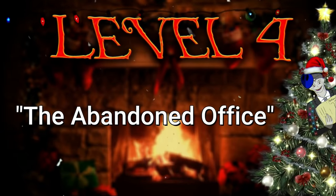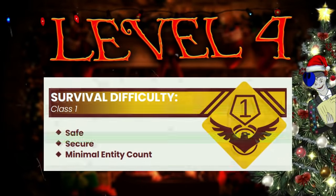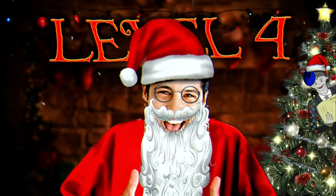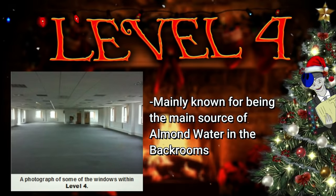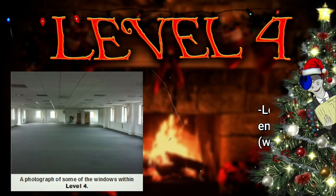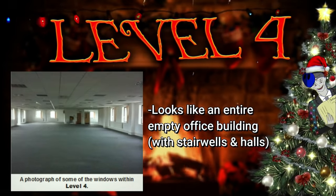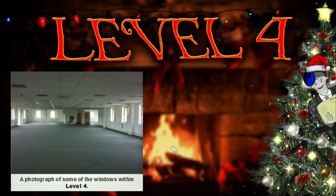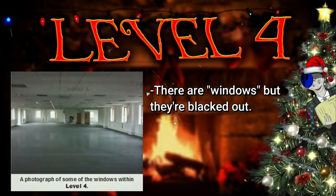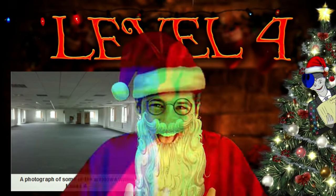Level 4, aka the abandoned office, is classified as a class 1 survival difficulty and is safe, secure, and has minimal entities — only 2. This level is mainly known for being the main source of almond water in the backrooms. It physically looks like an entire empty office building with stairwells and hallways and pretty much no furniture. There are windows here but they're mainly blacked out, and the ones that look normal with light coming through them are window traps, so don't go near them.